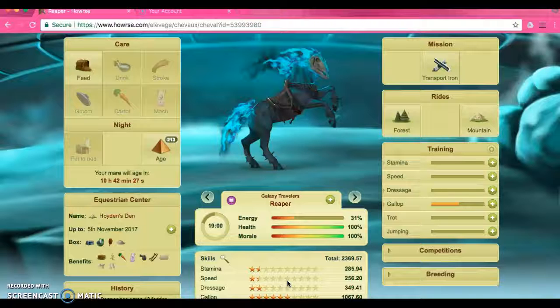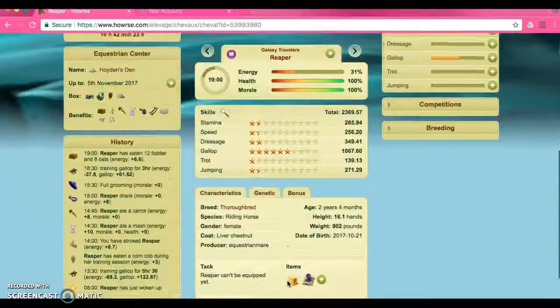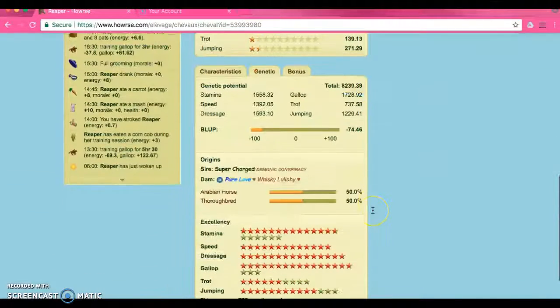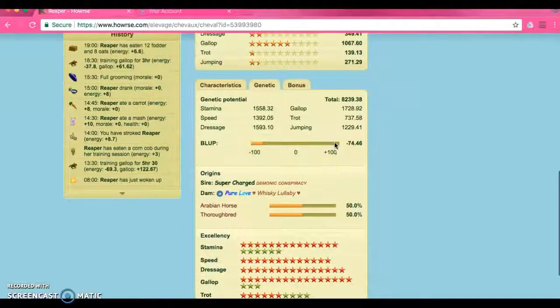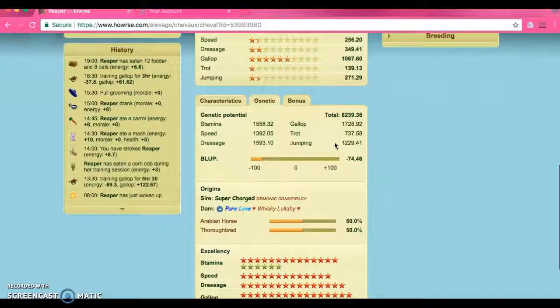The first thing I wanted to point out is their genetics. You always want a horse that has good genetics. For her right now she's not doing too well on her bluff, which is part of the genetics — she has negative 74.46 and you want to get it all the way up to 100. But she's still young and I am trying to pull her up.